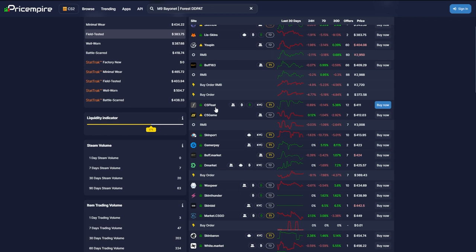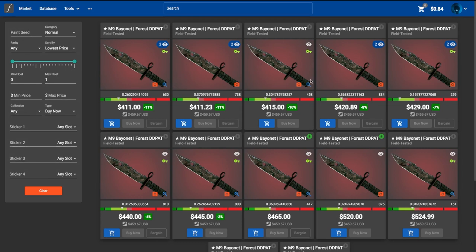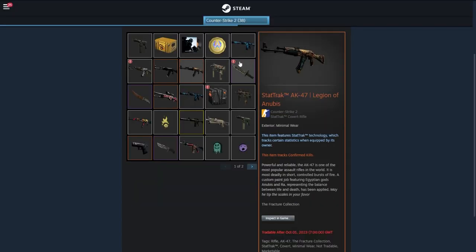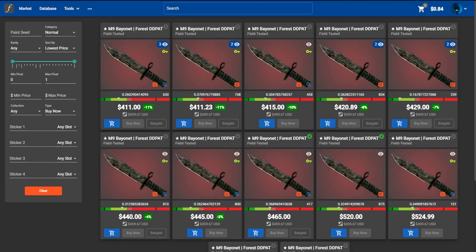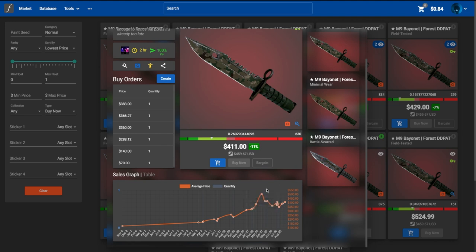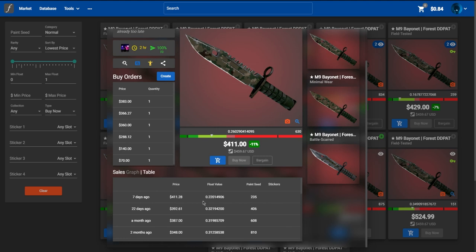It's as easy as going over to CSFloat, clicking buy now, and looking at the CSFloat information for the skin you want to sell. This works for any skin — not just the M9 Bayonet, but this AK, this Flip Knife, this Huntsman Knife, any skin at all. If we come back to CSFloat and click on one of the listings, we'll see a graph of how often the skin sells and for roughly how much. I prefer the table view, which shows the sales history — for example, this skin sold 7 days ago, 22 days ago, and about a month ago, so roughly three times a month.